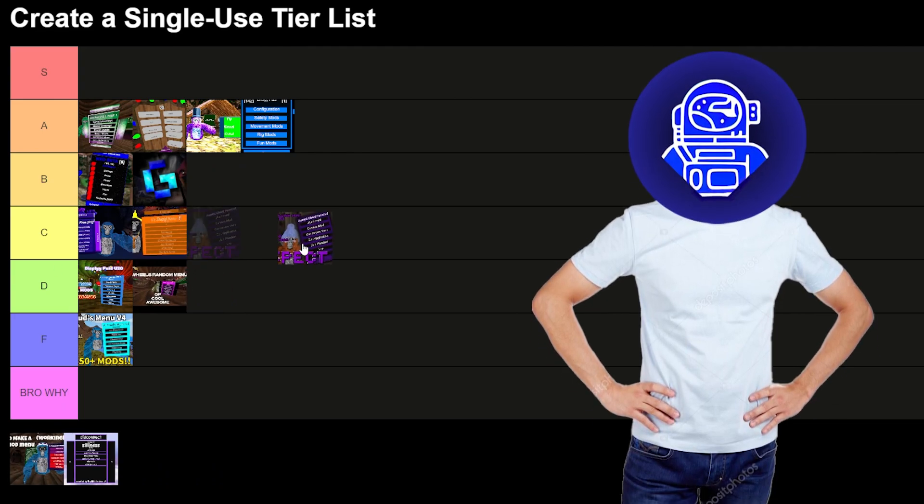TGS Ghost menu — this is a new one, it's decent, I'll give it B tier. Aspects Cheat Panel — it's decent, I'm gonna give it C tier. Silliness menu — I love the aesthetic, I'm gonna give it A tier. Fatality — I'll give it B tier. Energy — I haven't really experimented around with the configuration, so I'm gonna give it C tier.